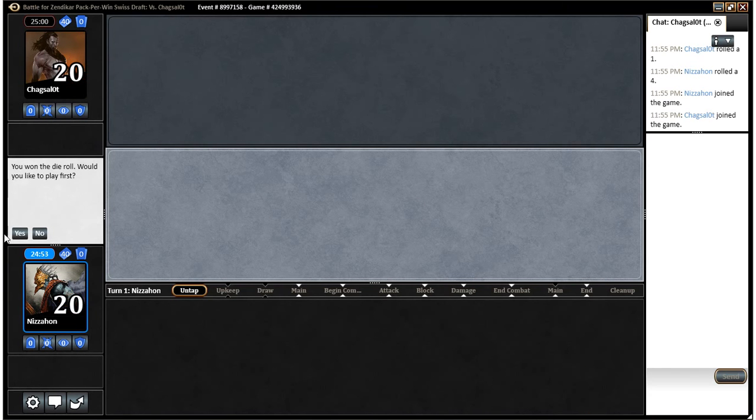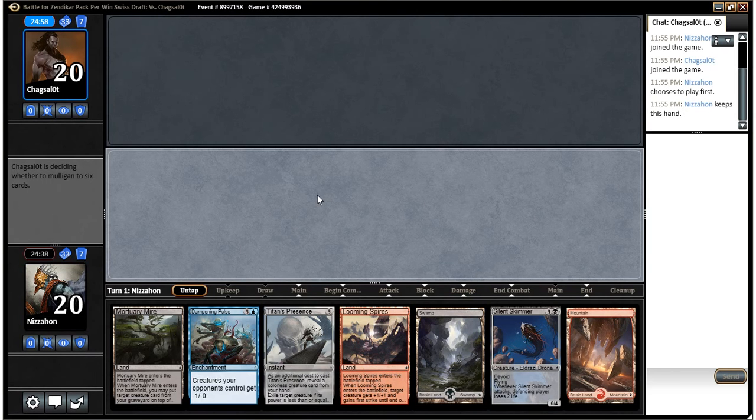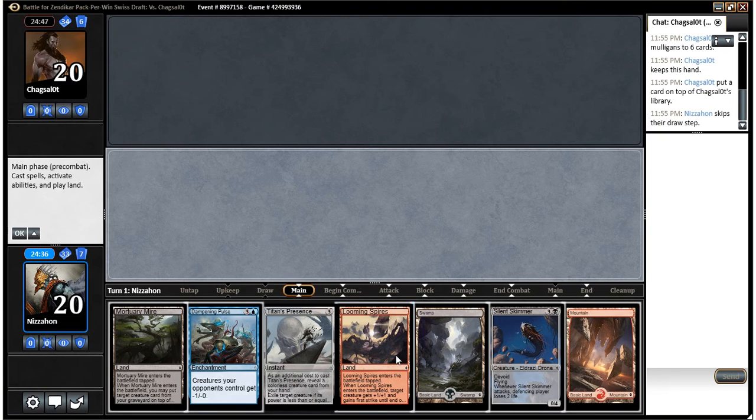I'm about to play round two of a Battle for Zendikar draft. We would like to play first, and I think this hand's a keep. It's not the fastest hand ever, and our Titan's Presence is a dud until we draw another colorless creature. It's kind of a non-bo with Silent Skimmer, but I think I'm okay with it. Dampening Pulse and Silent Skimmer are both pretty good. This format in general, it's not super important to curve out. We do have two of our colors, although we don't have blue for a Dampening Pulse, but blue is our most common color in our deck, so we're pretty likely to draw it.